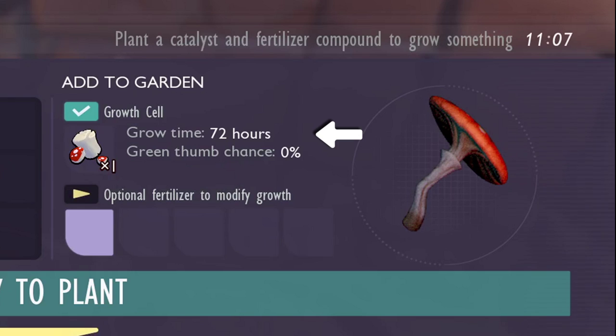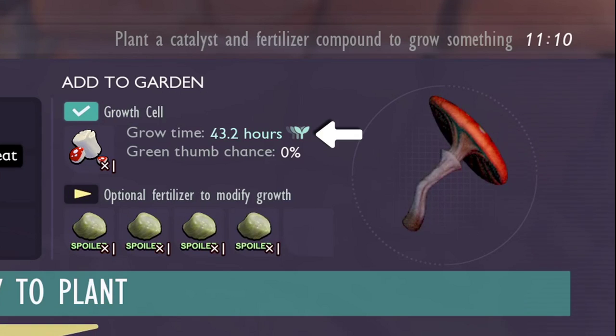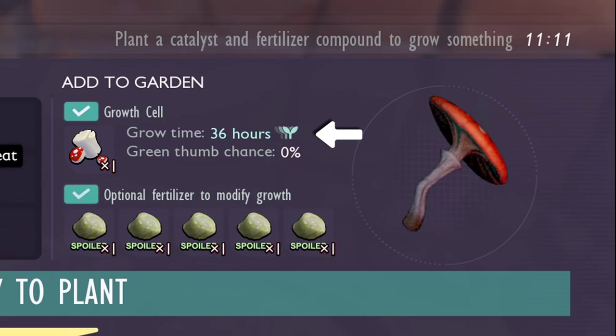With spoiled meat, you can speed up the growth time by 10% for each one you add, up to a max of 50%. Each plant has a different growth time.